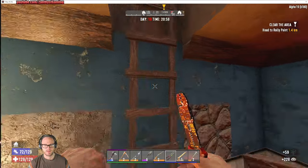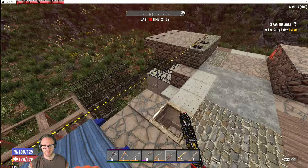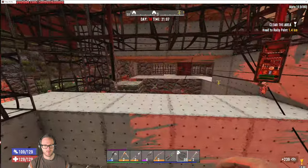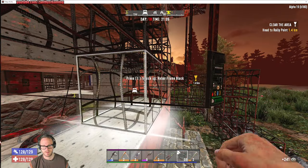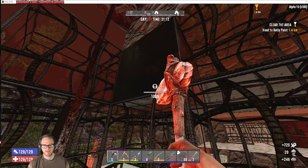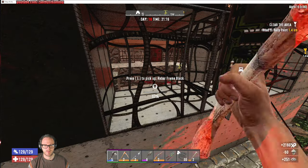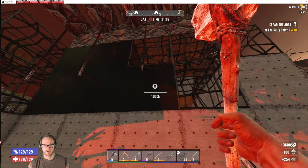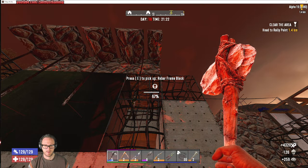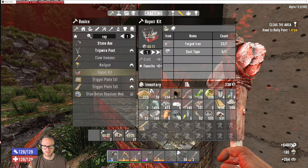There we go — that way they can't just run over to us, hopefully. Theoretically. Alright, let's upgrade that stuff, get solid reinforced concrete. Except we're going to have to do a little bit of cobblestone on some of this. I don't know that we have time before this horde day to get it all up.